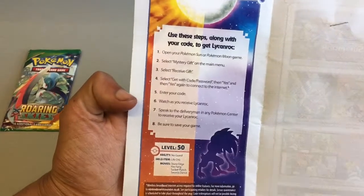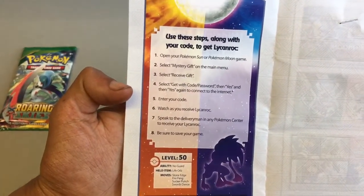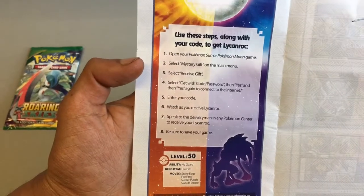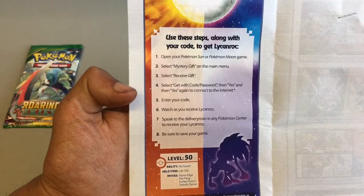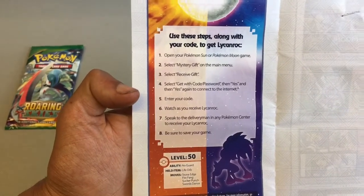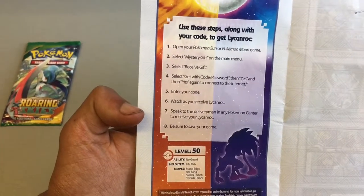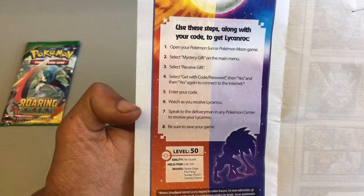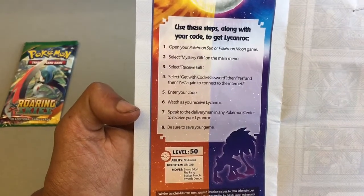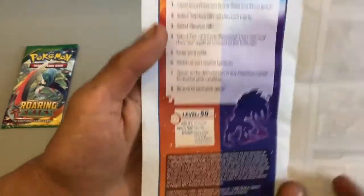In order to do this, you need an internet connection. Open your Pokemon Sun or Moon game on your 2DS or 3DS, select Mystery Gift on the main menu, select Receive Gift, select Get Code or Password, then press Yes, then Yes again to connect to the internet. Enter in the code and watch as you receive your Lycanroc.